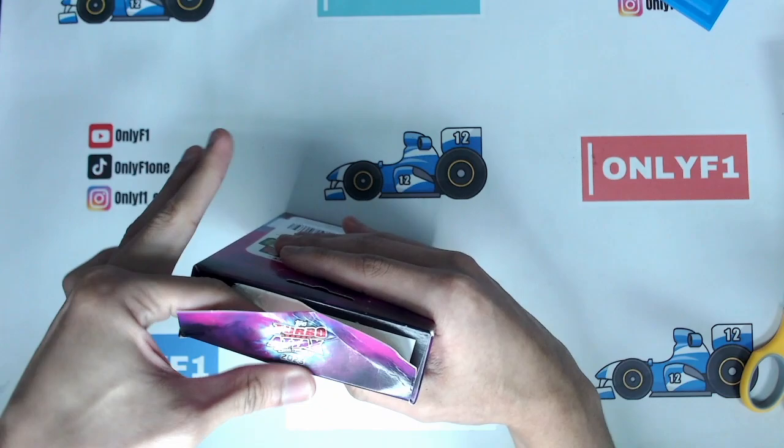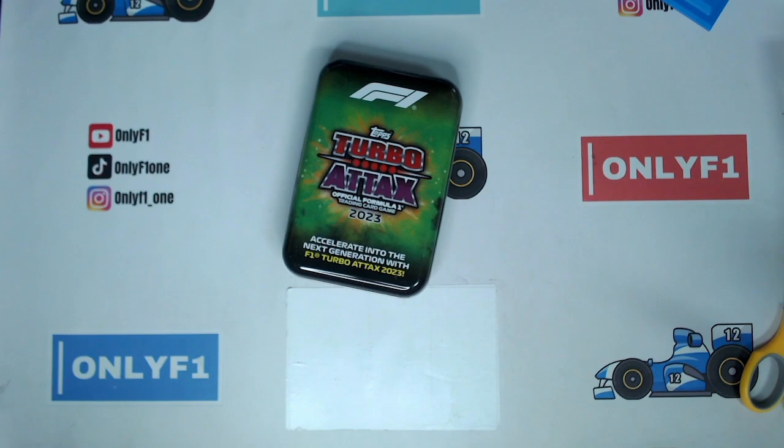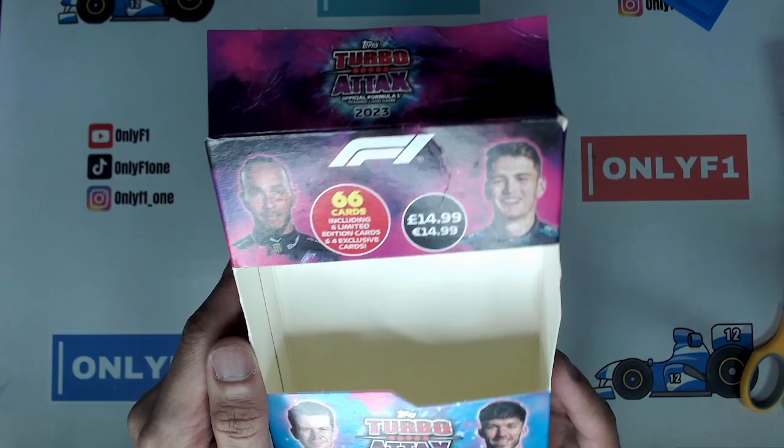If you buy the starter set it comes with a game mat, and as you would see, the cards have the stats of the different drivers. This is the new collection for this year. It's quite similar to the previous year's mega tin — you get 66 cards in the tin. In this case it's different because you have 6 limited edition cards compared to last year where you only got 4 in the mega tin. You also get 6 this year as well as 4 exclusive cards.